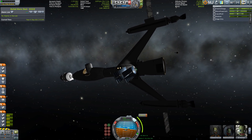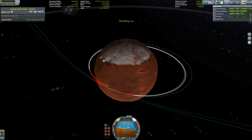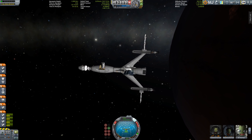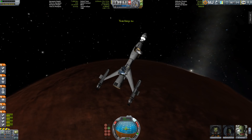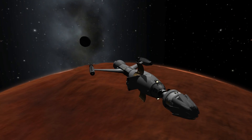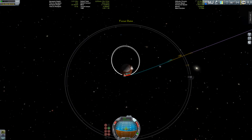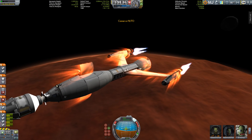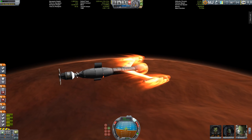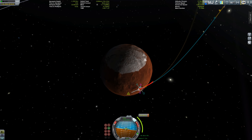Time to skip forward — there's Duna, that red dot in the background, the red planet of the Kerbal system. We're adjusting our periapsis for an aerobraking maneuver, with Ike providing a beautiful backdrop. Mars has two moons — Phobos and Deimos — while Duna only has one. My trajectory lied to me; I didn't get the aerobraking I expected and had to use engines to get a stable orbit.